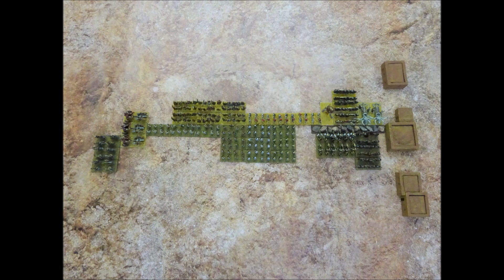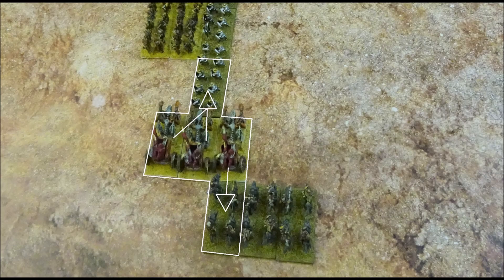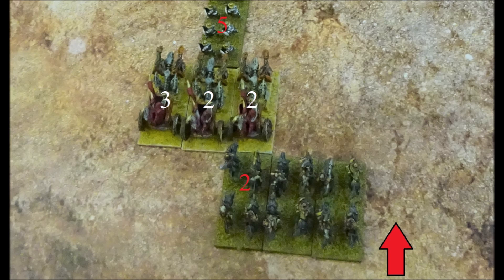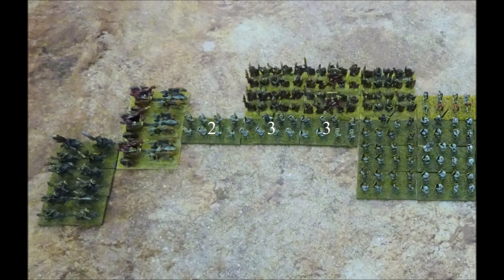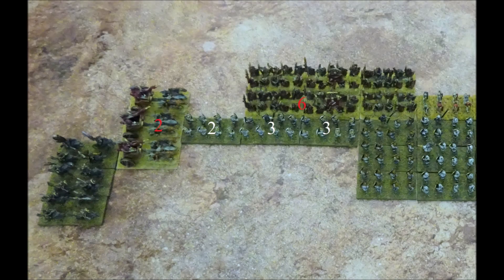When two units charge each other in the open, calculating the number of attack dice is often this simple. But when dealing with a more complicated combat, it is worth double checking that you have the number of attacks correct. In this example, the chariots are already in combat with the swordsmen and have been charged by the cavalry in the rear. Chariots normally have three attacks per stand, but the cavalry to their rear reduces that from 3 to 2 for two of the chariot stands. So in total, the chariots will make five attacks hitting on a 4 plus against the swordsmen, and two attacks hitting on a 4 plus against the cavalry. The swordsmen are fighting skeletons to their front and chariots in the flank. Swordsmen normally have three attacks, but one stand loses an attack due to the chariot flanking it, so the skeletons will take six attacks and the chariots will take two attacks from the swordsmen, all hitting on a 4 plus.